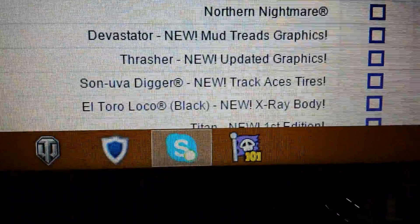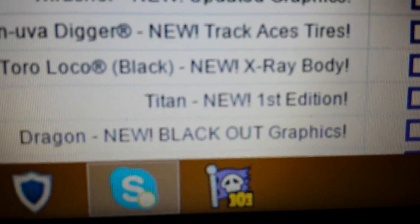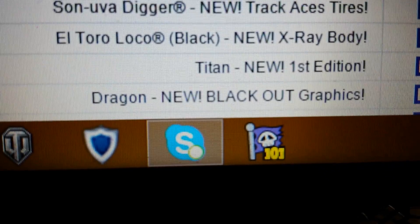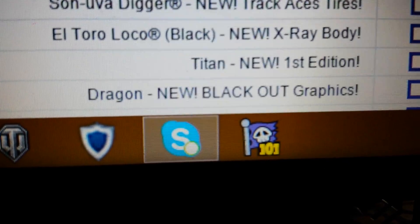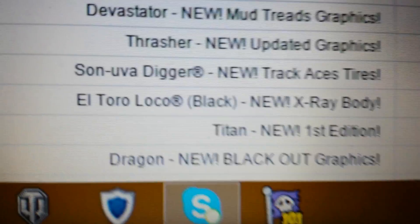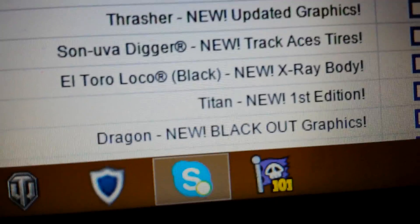Son of a Digger. Black Hell Toro Loco with the X-Ray body — not really looking forward to that. Yes! Titan! Oh my god, Titan! And a blackout dragon — a black dragon. That'll be kind of like Dragon's Breath, maybe. I don't know, that's what I'm expecting. But Titan! Oh my god! Titan's like my favorite truck now, because I love Donald Epitoneo and what he's doing. I love the Titan truck.